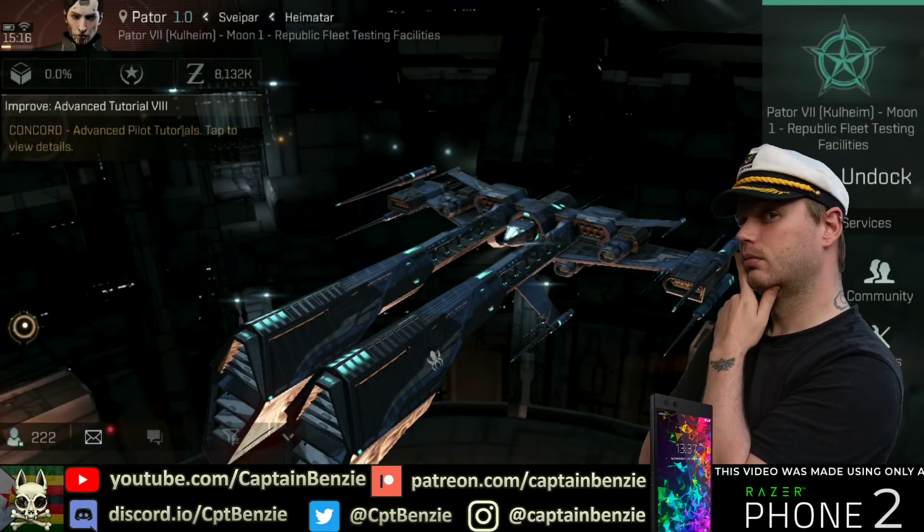Ahoy there, Captain Benzie here, coming at you with another episode of the Cat Skull Academy, the series that aims to teach you everything you need to know about Eve Echoes. Today we're going to be looking at the different types of tanking — how to help your ship stay alive in combat, basically.